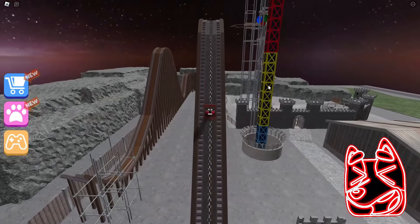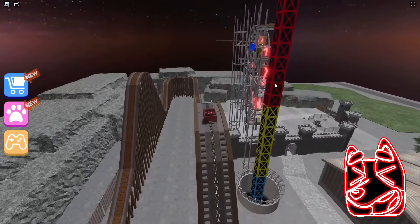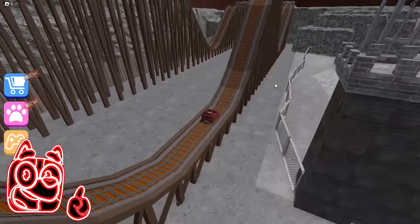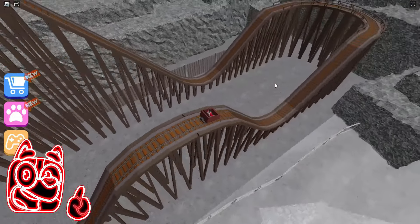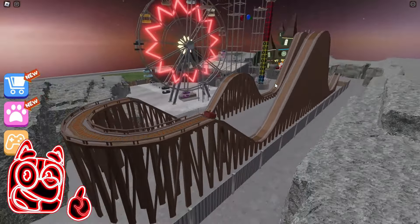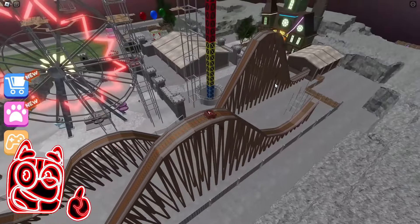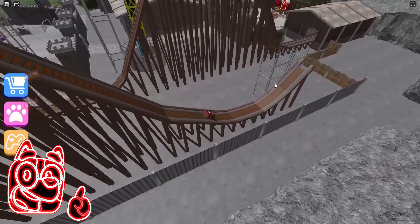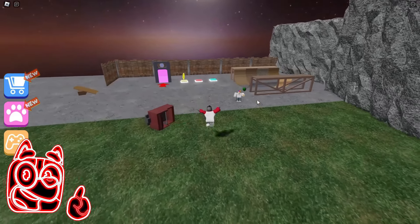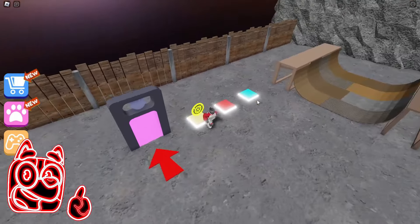Now let's ride this attraction — I'd really like to ride something like this in real life, but I wouldn't want it to end the way it does in this game. This roller coaster is really very extreme — it seems like if it was a whole attraction, it would be the coolest. But unfortunately it wasn't finished here. Precisely because it wasn't finished, we'll be able to jump using this ramp and find ourselves outside this carnival. I really like this game. Now let's move straight on to the next game.